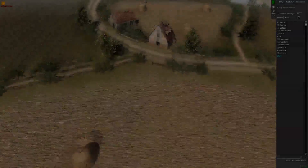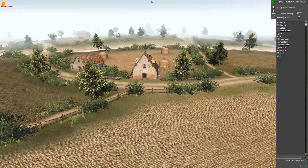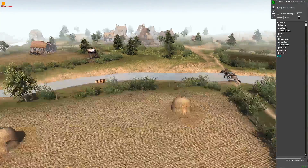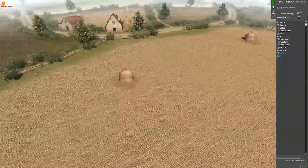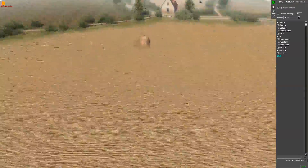Hey guys, Hallie here. Today we're going to be making a video on how to make soldiers fight in Gem Editor for Men of War. It's really easy to do, but when I started off playing Gem Editor I didn't have a clue how to do it and soldiers would just stand there and do nothing and not fight each other.